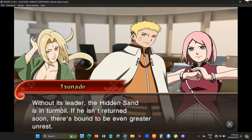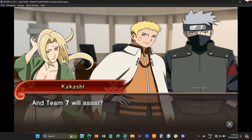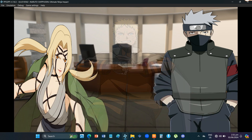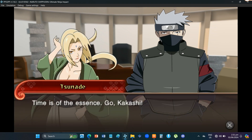If he isn't returned soon, there's bound to be even greater unrest. And Team 7 will assist? Correct. You're to leave for the Sand at once. Assess the situation and report back immediately. You will follow the Sand's orders and provide whatever assistance they require. Roger! Time is of the essence. Go, Kakashi. We're on it.